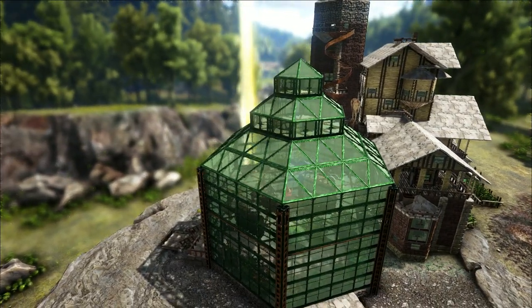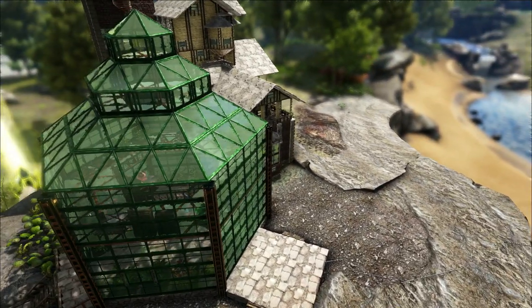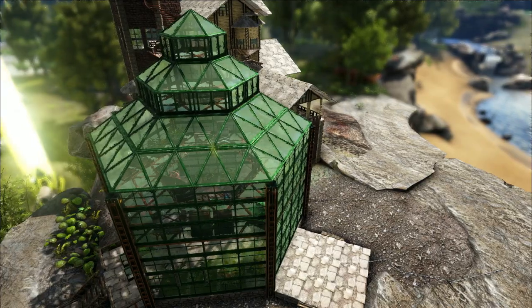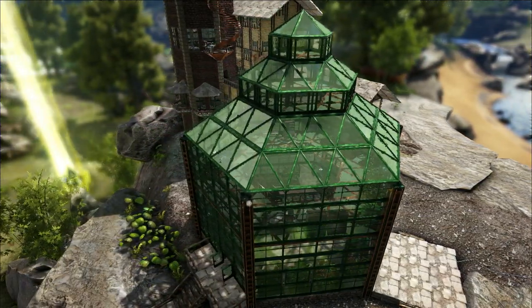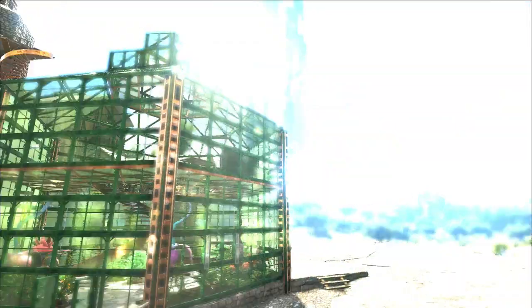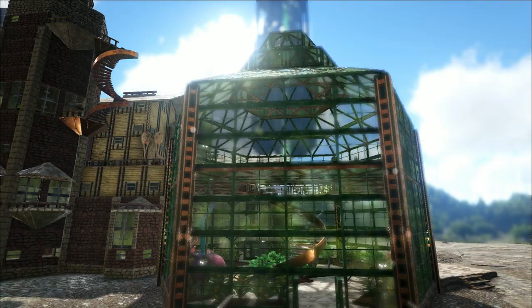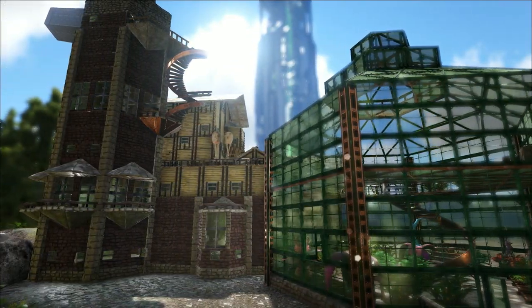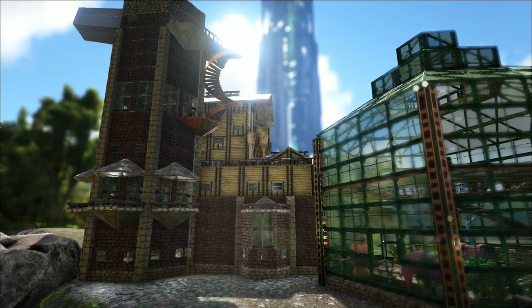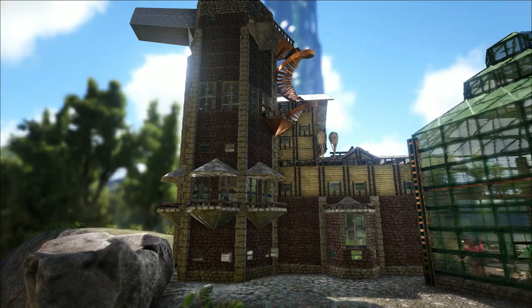I actually got chatting about Victorian houses on Facebook the other day, talking about the ones that had really big conservatories on the side of them. I got looking at a load of old houses and took some inspiration from them on the designs - like the old red brick walls, and the way almost every floor had balconies, and those intersecting roofs on all the different levels. I noticed a lot of these Victorian and Georgian houses always had a tower section built into them.